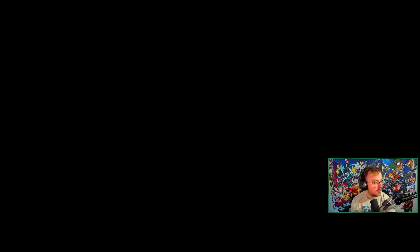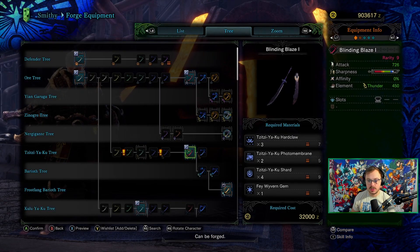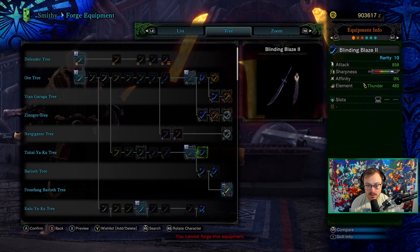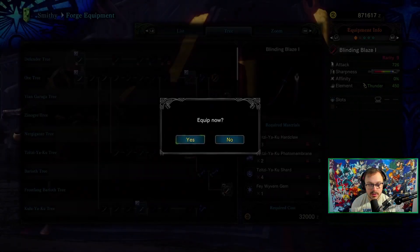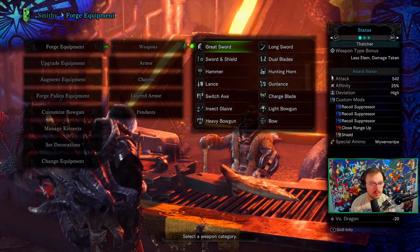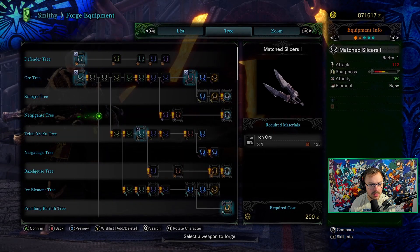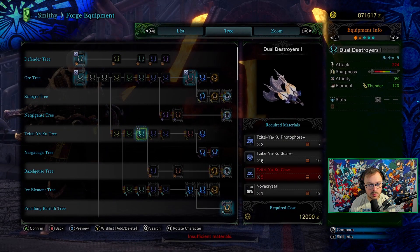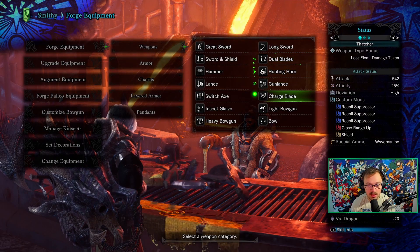Looking at the weapon trees, we're going for a long sword, dual blades, insect glaive, and heavy bow gun. That's not terrible. I think I'll just craft the dual blades first — if I can craft it now then we'll upgrade it later. Let's get the Titsuyaku dual blades going.